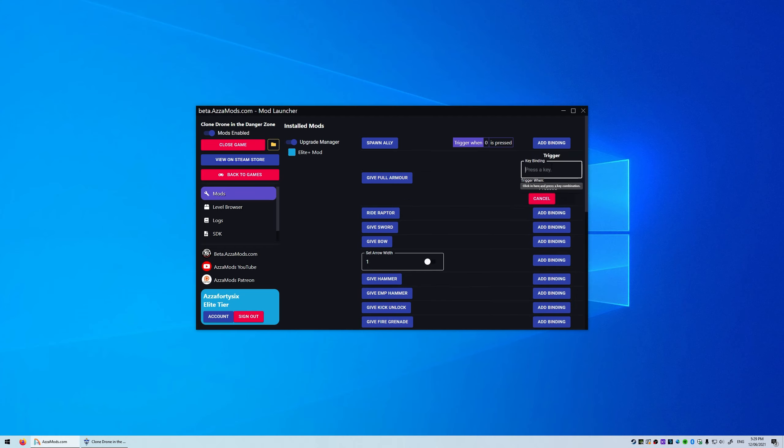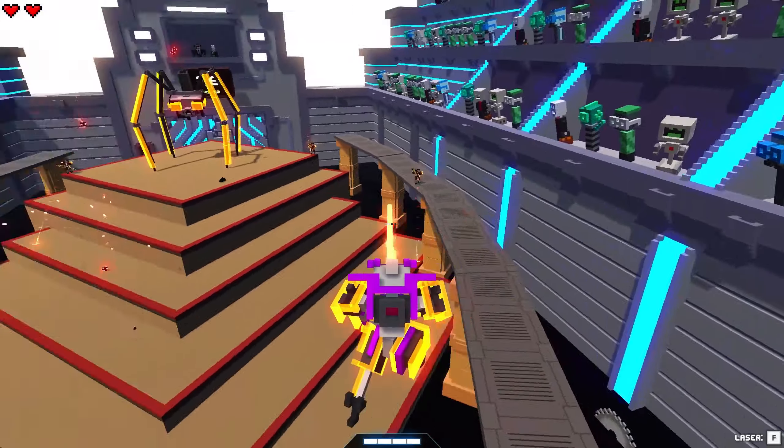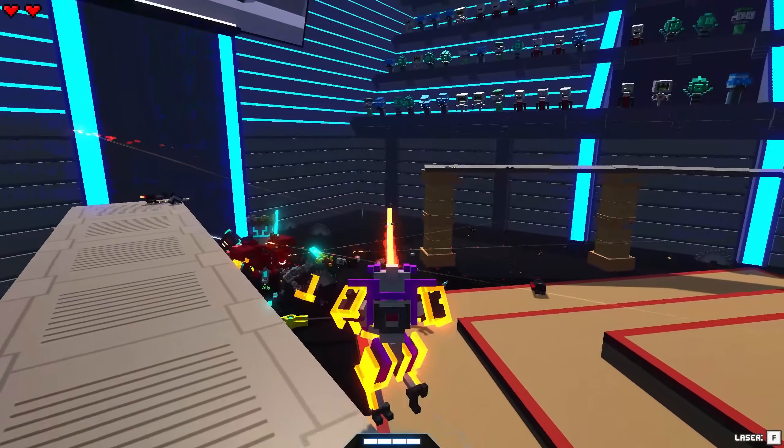This next option is called give full armor. I'm gonna set a key button to T and we're gonna see what this does. I press T and I instantly have full armor equipped — so that's pretty cool.